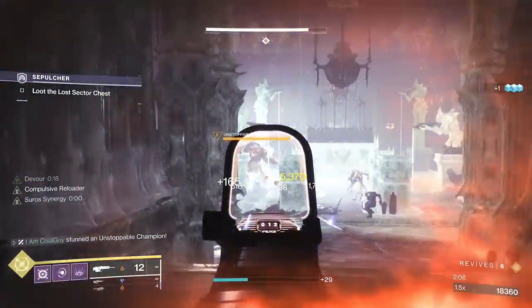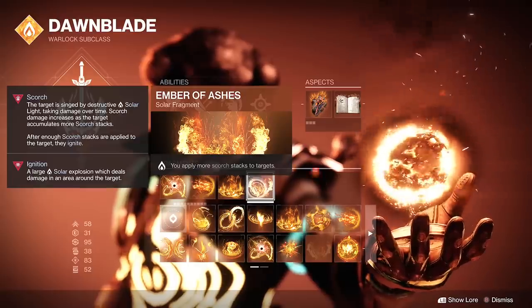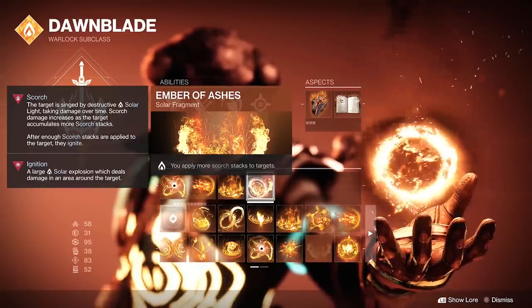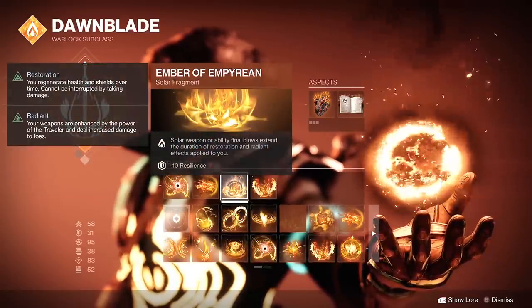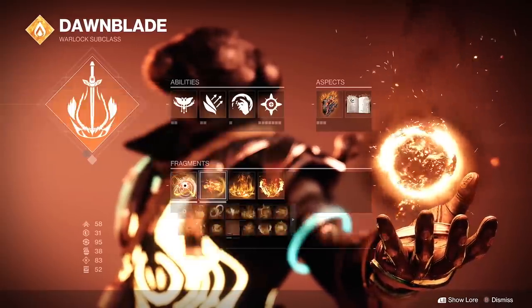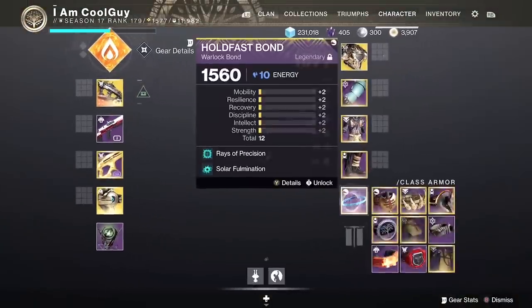One of the best parts about it is how it pairs with solar 3.0 and the mods we have. As an example, I'm on Dawn Chorus. I have four fragments on, and with Hunter I can have five. We have Ashes — that's for applying more scorch — Empyrean, which extends radiant and restoration on solar final blows, Torches, where powered melee attacks make you and nearby allies radiant, and Solus, which gives radiant and restoration effects an increased duration. So we then go to the artifact.